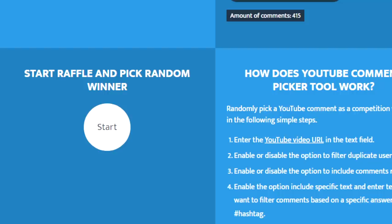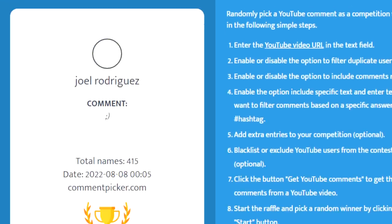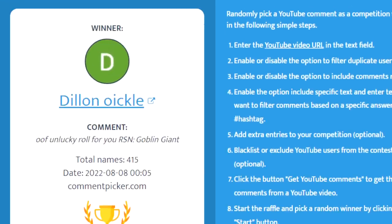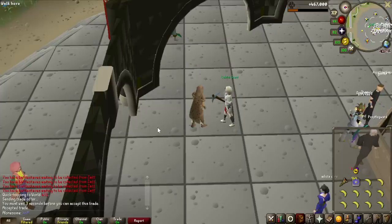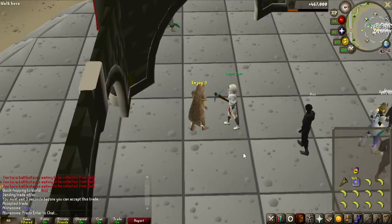For last week's giveaway of 10 million, we had 415 entries. The winner is going to be Dillion Oikul, and his in-game name is Goblin Giant, so congratulations to you for winning 10 million GP. Here is the trade of the 10 million to Goblin Giant — enjoy all that money, and thank you for supporting the content.